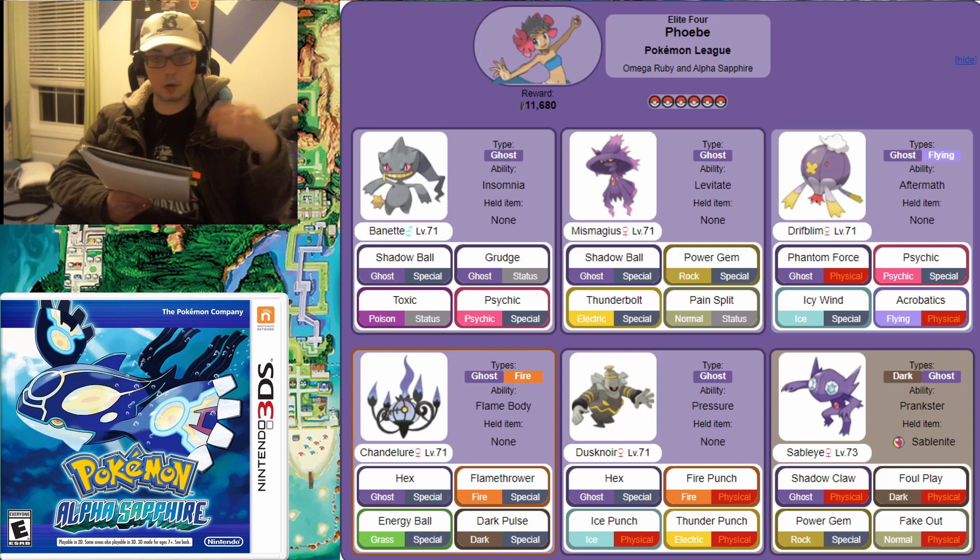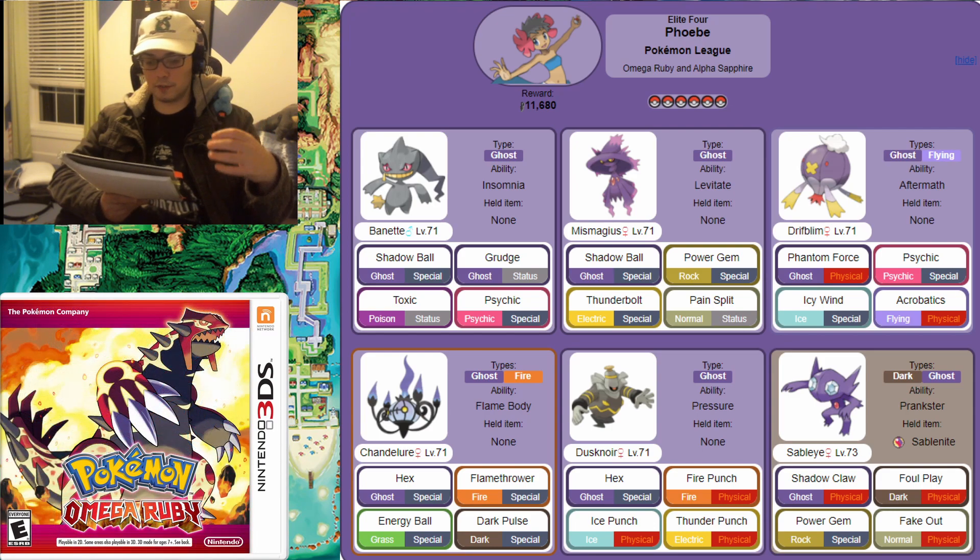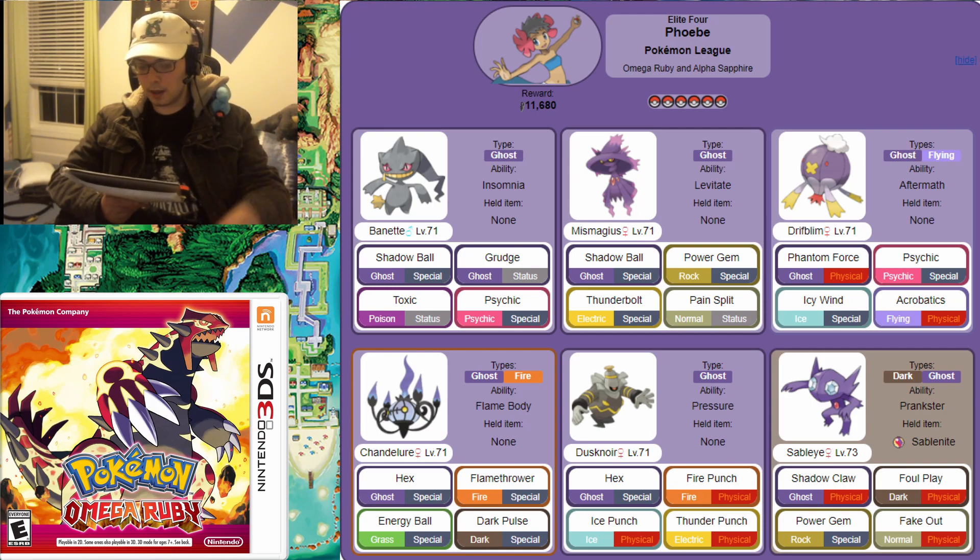Chandelure, though, is a monster — we've been over it before, it's terrifying, with fantastic special attack. Dusknoir is bulky, not the greatest moves given its lower attacking power, but it's not bad. Her Mega Sableye, though, is beastly. Gargantuan defenses — Foul Play will punish any physical attacker trying to muscle through its pure bulk, and its ability to inflict status is terrifying.